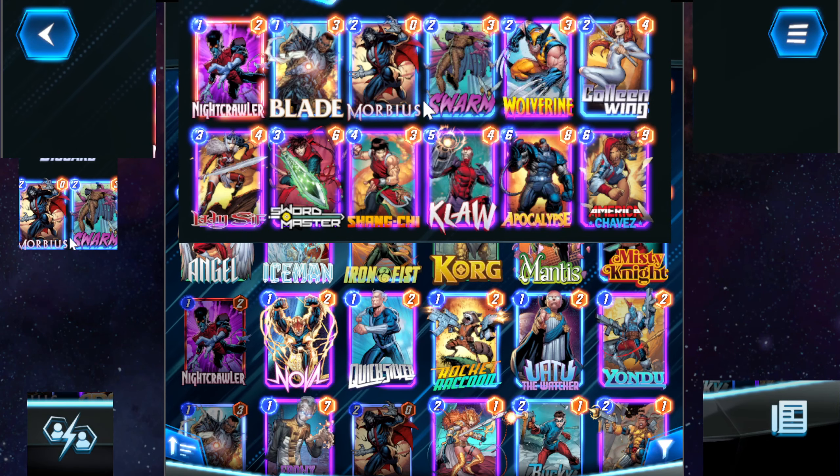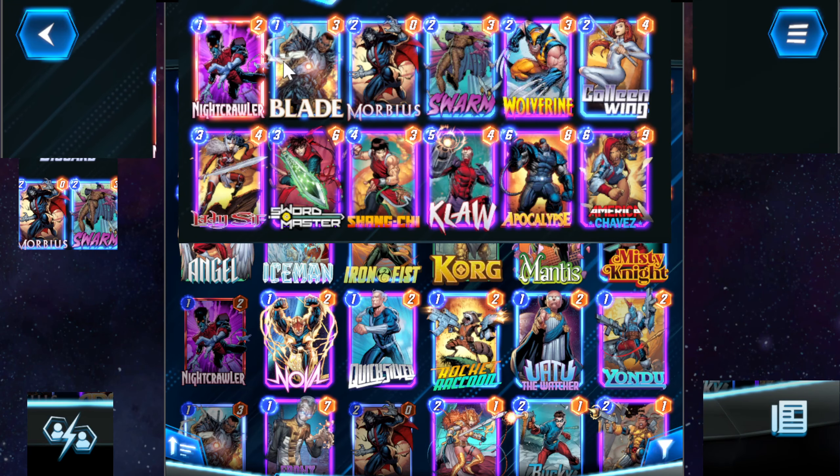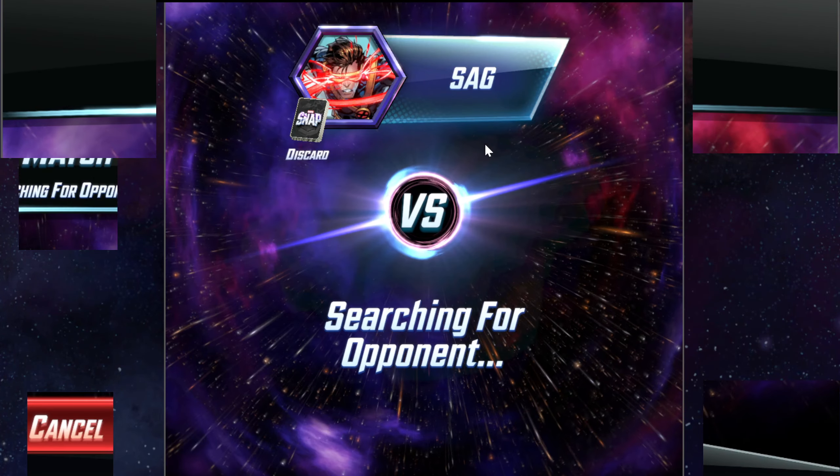We just have other decent good stuff in here. Nightcrawler Claw is nice for positioning. Shang-Chi is good to blow up big units, which can just win you games outright — you don't even have to play Apoc. And then American Chavez, so you're more likely to actually draw the stuff you need. I feel like I explained that for way too long, let's just jump into this.